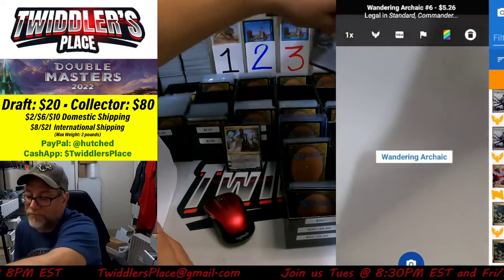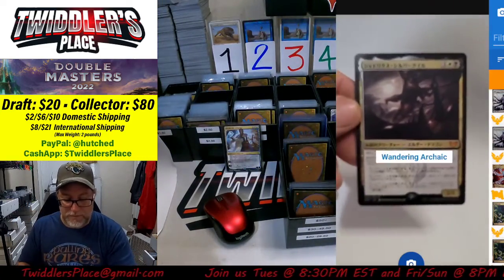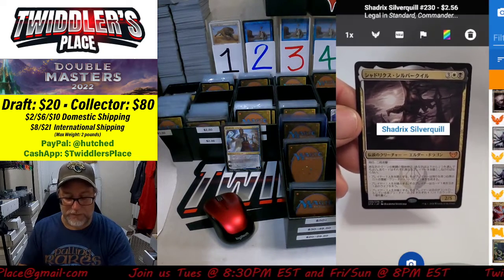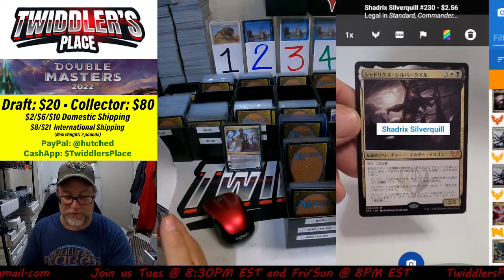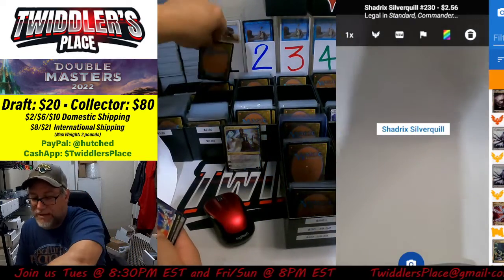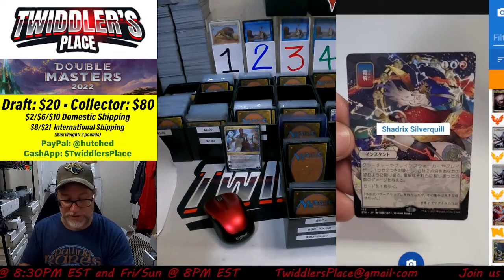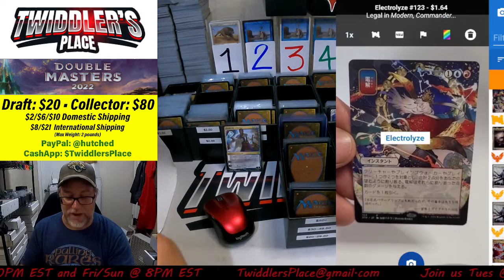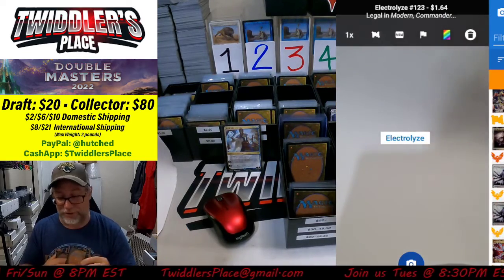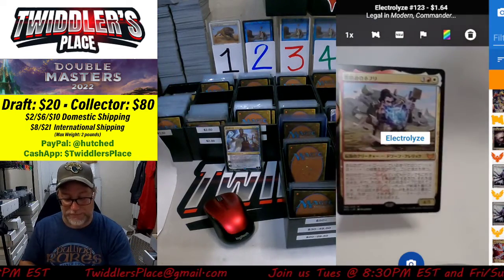Shadrick's Silver Quill for $2.50 — we'll add that to the $2.50 bin. That I know is an alternate art. Electrolyze at only $1.50, but that is a really good looking card — we'll put that in the $1.50 bin. That will be somebody's prize.